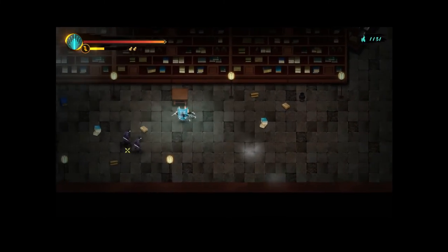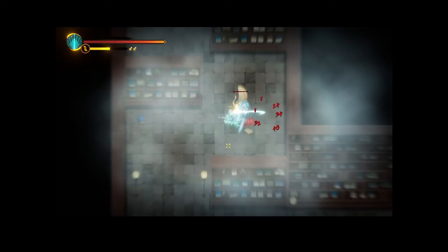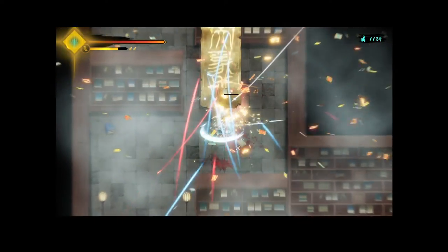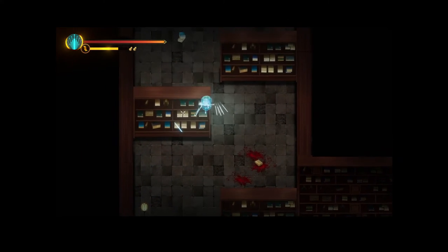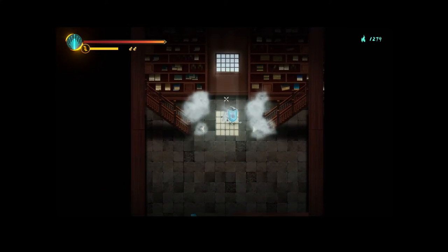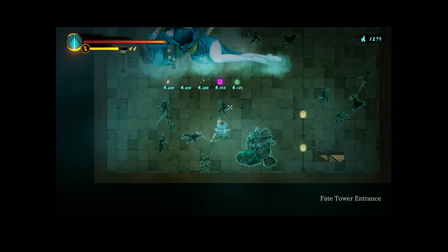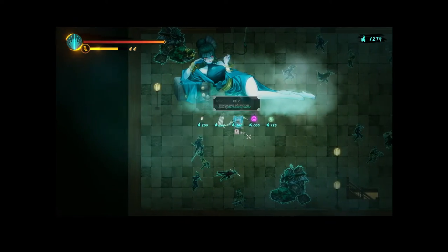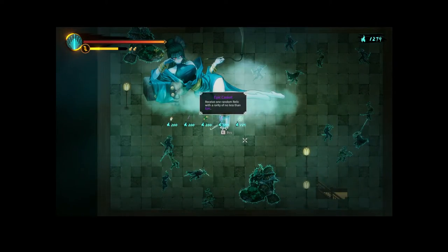Looks like we're coming up on the final boss. Mechanical Rotor, Zombie Finger, Fiery Saltpeter — I'll just open the Epic Casket and see if it's one I want. Thunder Stone — we already have a Thunder Stone but we could stack it. Upon flicker our lightning damage goes up, or lightning damage has a chance to deal 2x.